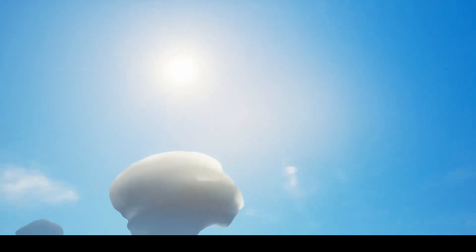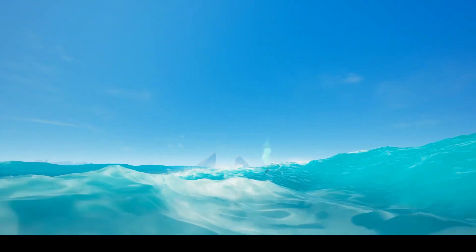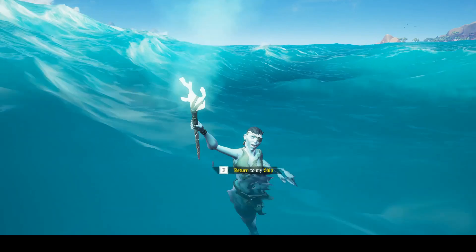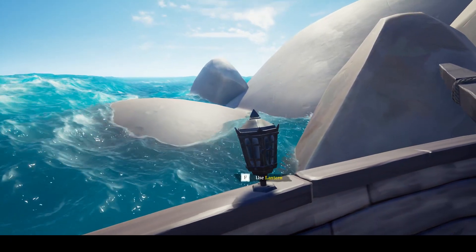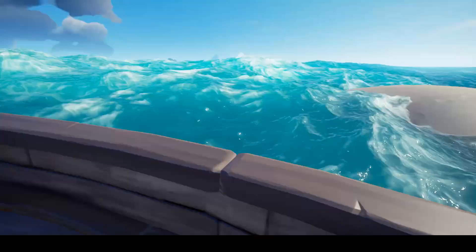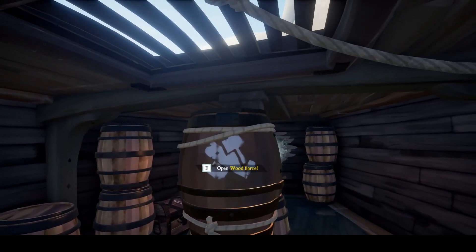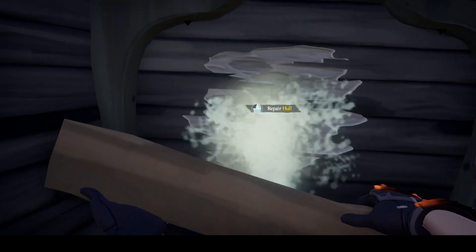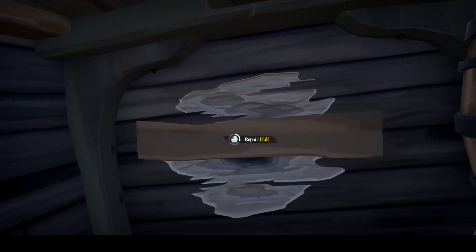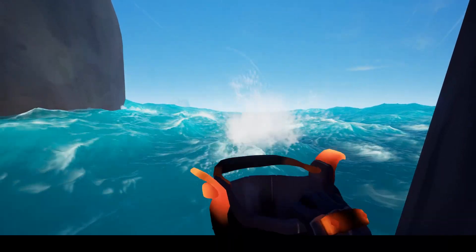If at any point you are too far away from your ship in the water, a mermaid will spawn and take you back to your ship. If you ever accidentally fall off your ship, swim away in the opposite direction to make the mermaid spawn faster. Your ship has lanterns outside and inside. Most people turn off their outside lanterns to make it harder to be spotted by enemy ships. If you need to repair your ship, make sure you have planks of wood in your inventory. Repair your ship and then bucket out any existing water to keep your ship from sinking. You must throw the water out of the side of the ship.